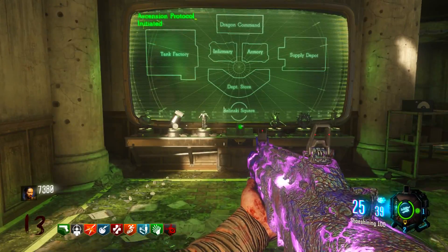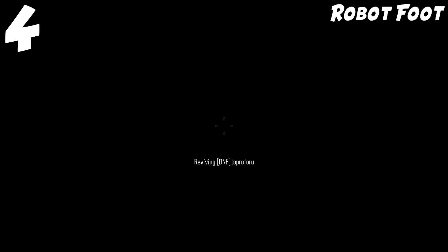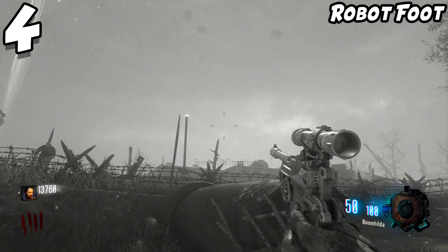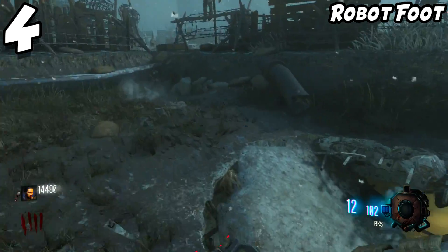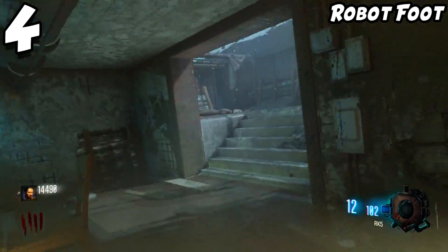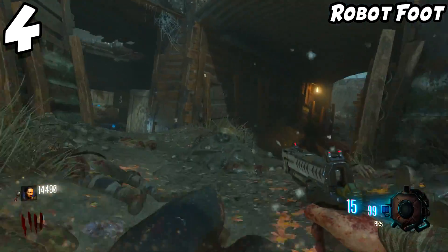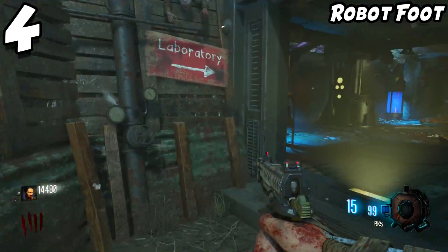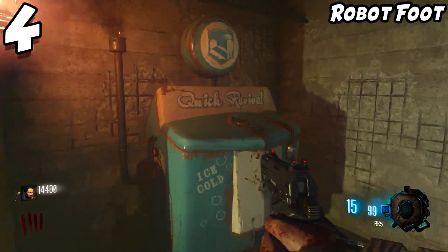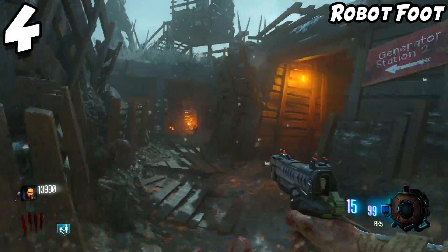Coming in at number 4, I have the Origins Robot Foot. It doesn't matter if you're a good or bad player — you are going to die from this eventually if you play Origins. Everyone dies from it. It's annoying when you're trying to get the wind staff, do the easter egg, or just run around the map. The hit detection on the robot's foot is a bit sketchy in Black Ops 3 compared to BO2 where it was fine.